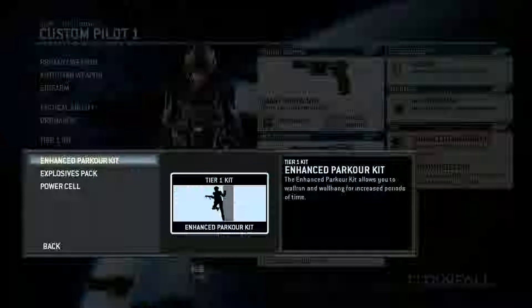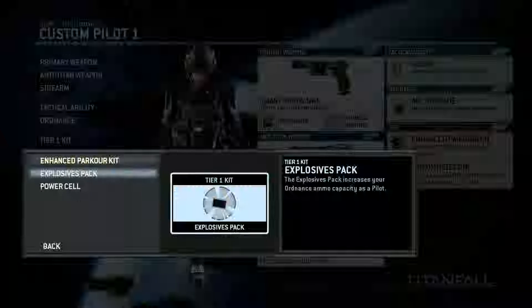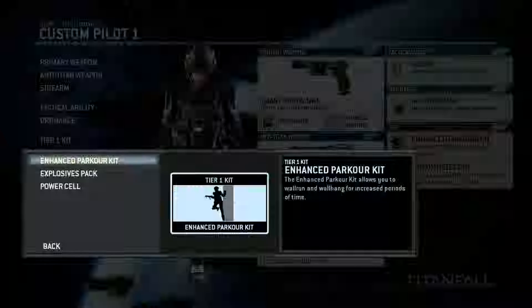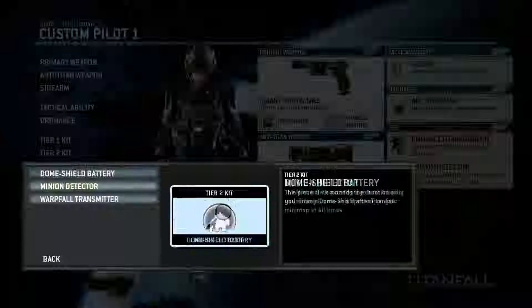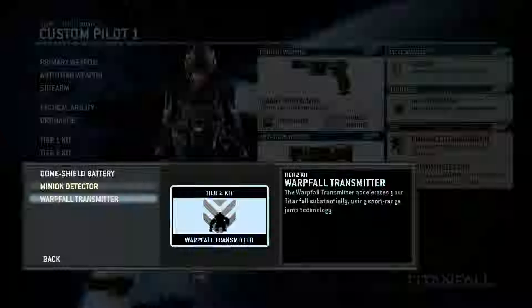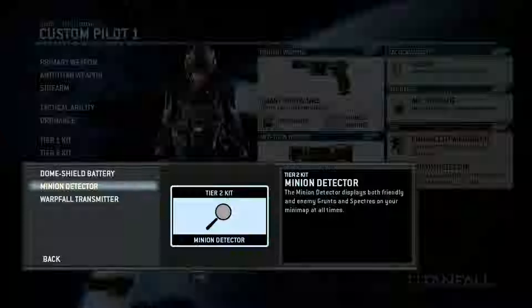Then you have two different kits. Enhanced parkour kit, which is for more wall running and wall hanging. Explosive pack gives you more grenades. And power cell - that makes your tactical ability recharge faster. I'm going to go with this one. Then there are three different things for the second kit: doom shield battery - when you call in your titan it has a shield around it, so enemies can't destroy your titan before you're in it, and this will make that shield stay a little bit longer. Minion detector detects minions and puts them on the map. And warp fault transmitter - the moment you call in your titan, it's going to get there faster. But this one is the most handy.